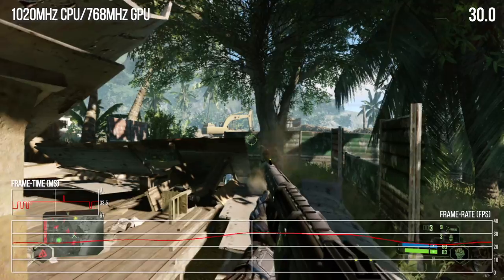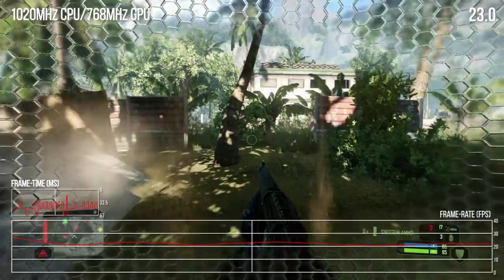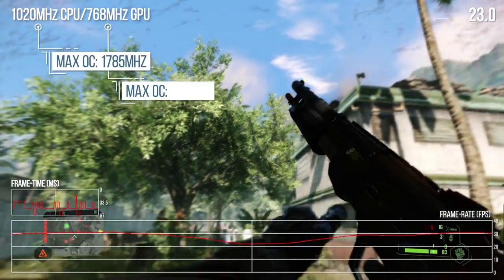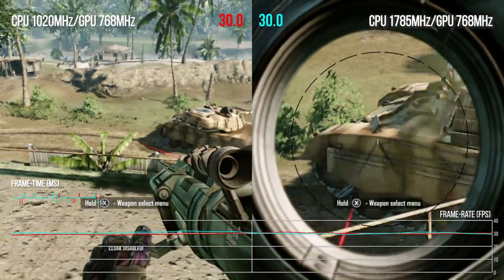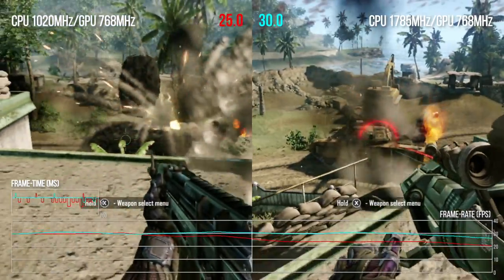Its Tegra X1 chipset can be overclocked in both CPU and GPU vectors. In fact, the evidence suggests that when performance is compromised, Crysis Remastered is clearly CPU limited. With system-level overclocking available, we can actually add 75% more frequency to the ARM CPU cores. So let me share what I've been doing over the last few days — we're going to OC the Switch and see what happens with the fully armed and operational Tegra X1 running at full Nvidia spec.